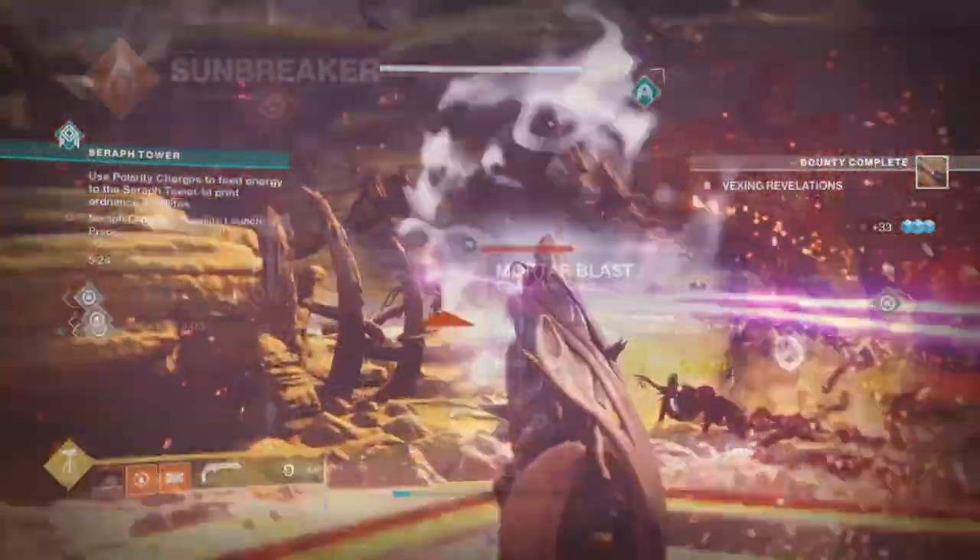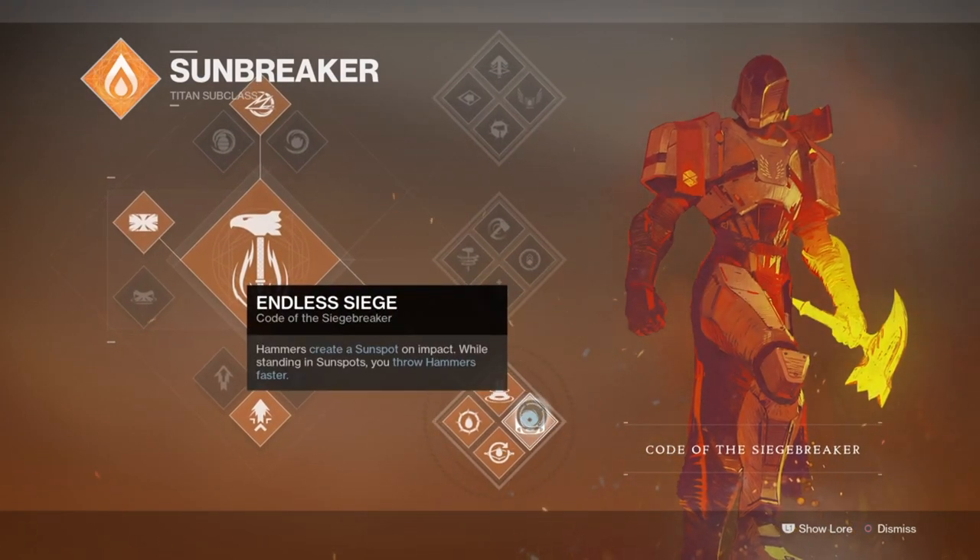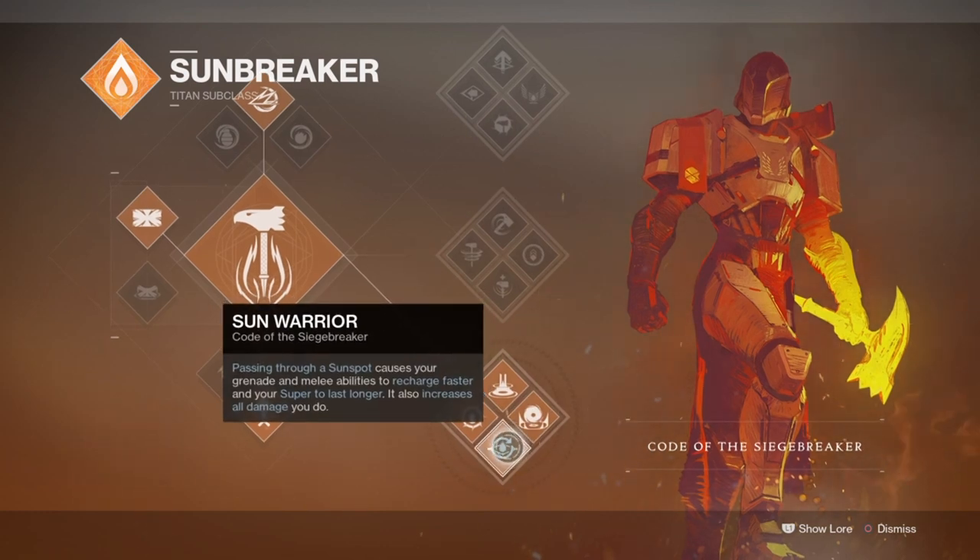Starting things off, the subclass of today's pick will be the Code of the Siegebreaker Solar Class, to make use of sunspots and also maximize the Phoenix Cradle Exotic to its full potential.